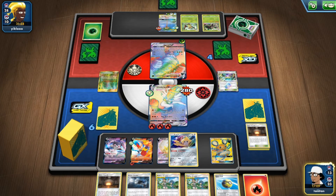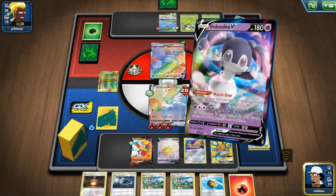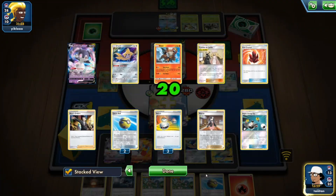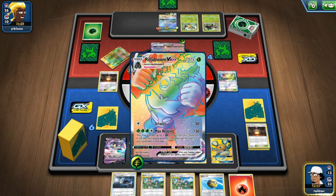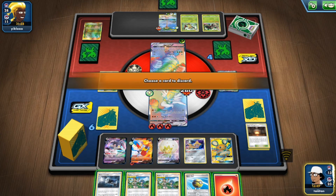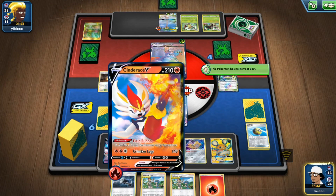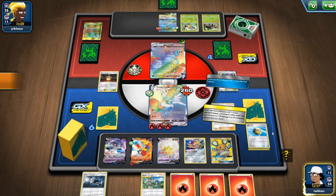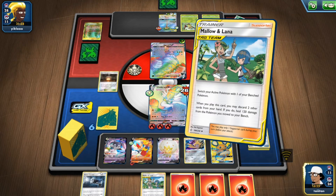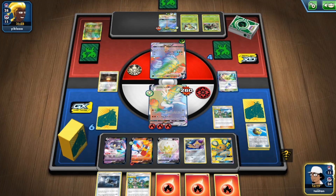First off, use Indeedee to heal up Cinderace. Then Mallow and Lana — it's a gamble at this point because I've used all my Switches, so I need to hope and pray that I get my Skateboard. That's literally all I have to worry about now — will I get a Skateboard off Mallow and Lana? Or I play it safe, go to Cinderace for free retreat and just hit back. Mallow and Lana, discard Great Catcher and a fire energy since I might need to keep that 280 which won't be enough anyway — it has to be Cinderace VMAX.